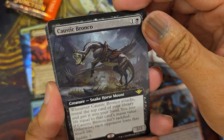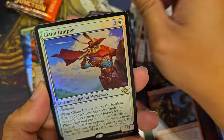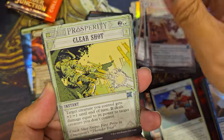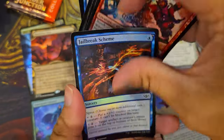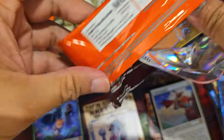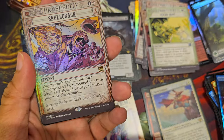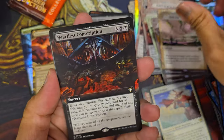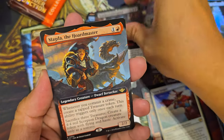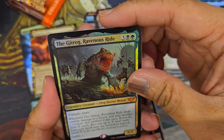Caustic Bronco — oh, this is a mount! Uncommon, uncommon, uncommon — a Forest, uncommon, uncommon. I think we can skip the uncommon and common track, so let's just open the foils. Another treasure token, another treasure token, another treasure token. Skull Crack, Endless Detour, Heartless Conscription, and then Magda the Horde Master!